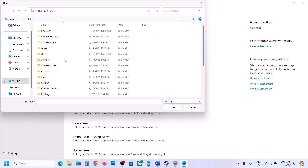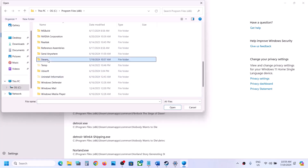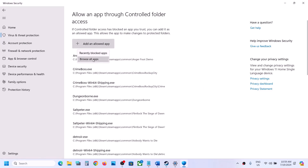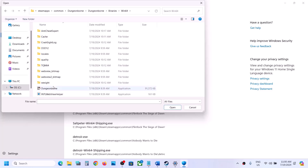So if the game is installed in C drive, open C drive, Program Files x86, open the Steam folder and then open the Steam Apps folder. Open the common folder and then open the game folder, select the game exe file, click on open. Again click on add an allowed app, browse all apps. This time open the binaries win64 folder and then select that exe file and then click on open.